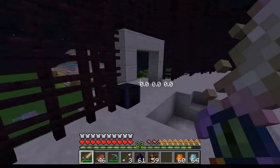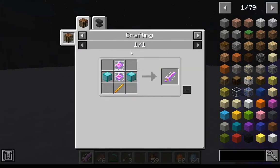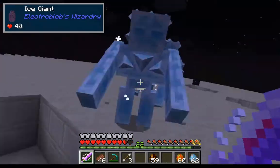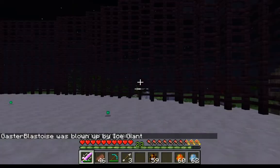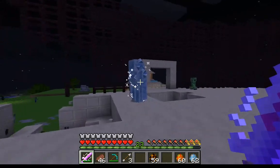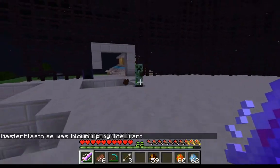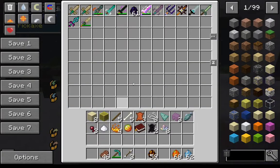Next up is the end crystal sword — pretty expensive to craft. This one has a chance to explode, and it also explodes you. If you're going to use this, have blast protection on your armor — but it is a strong sword. Just make sure you have blast protection.